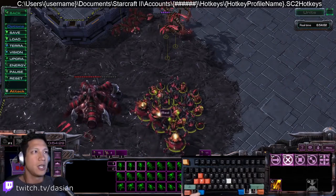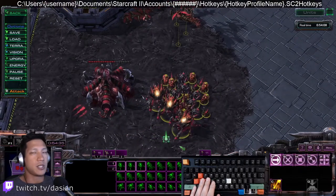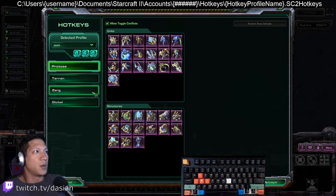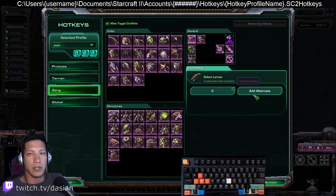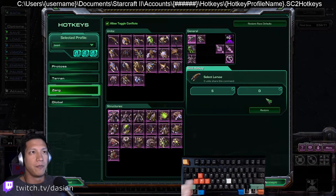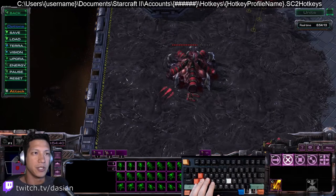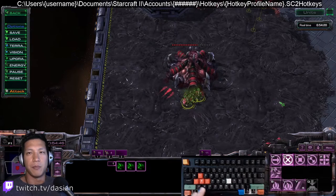The third thing is how to set up your select larva hotkeys so that you don't have to worry about it anymore. It's a similar process — we're going to go into hotkeys again, go to Zerg, and select Hatchery. You want to first add one there so it shows up in that file. Select the 'select larva' on Hatchery and add an alternate. For example, D for drone — I'm going to add D. Because D is also the button to build the drone, when I have my hatchery selected I don't have to hit S then D, I can just hold down D and it builds drones.